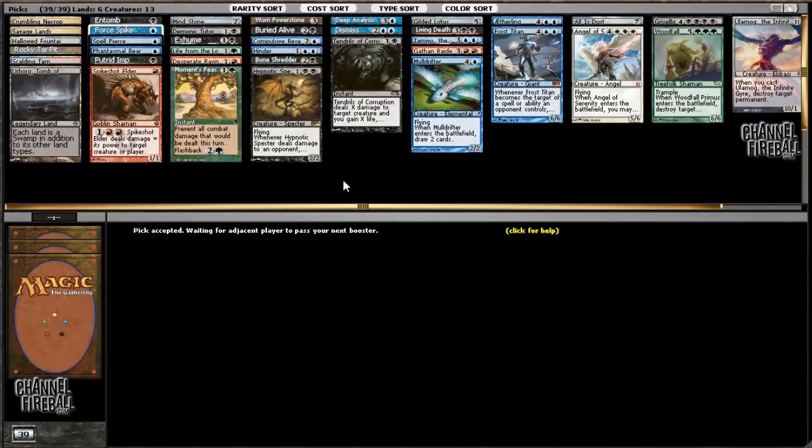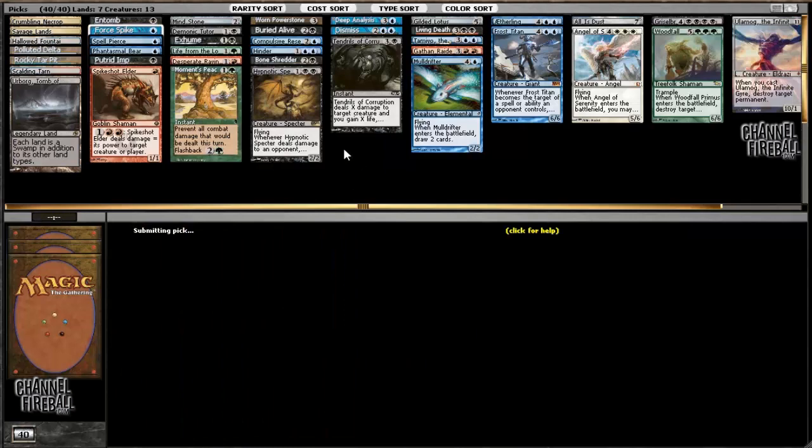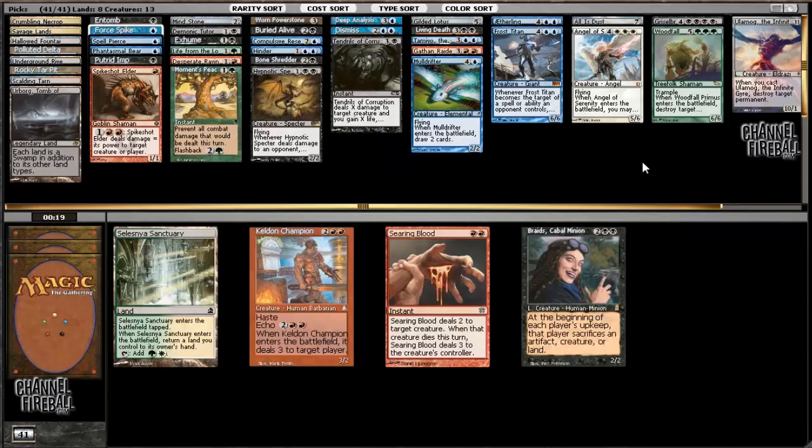My deck is extremely good - I have Entomb, Exhume, Buried Alive, Living Death, Demonic Tutor, and Griselbrand. That means I'm going to put Griselbrand into play a lot of different ways. Wow, Polluted Delta lapped - that's lucky for me. Underground River, I'm going to take and play that. Not like it's amazing or anything but it's definitely worth playing.